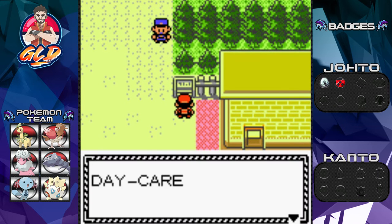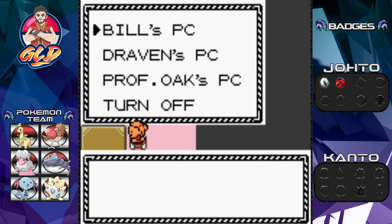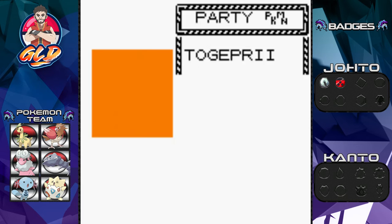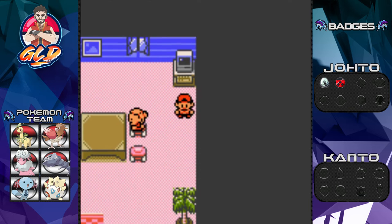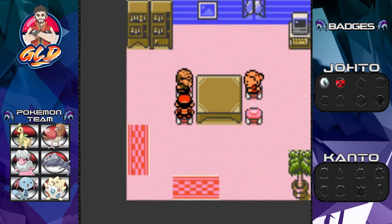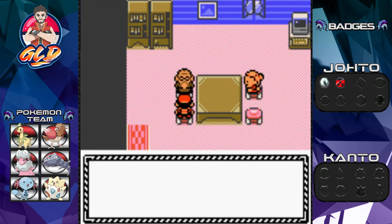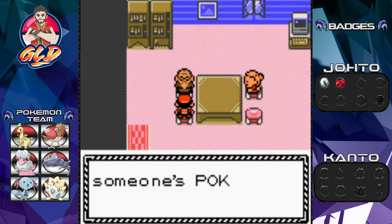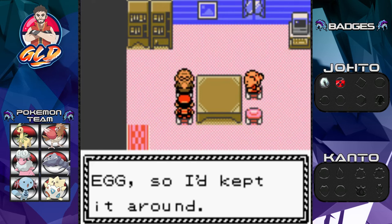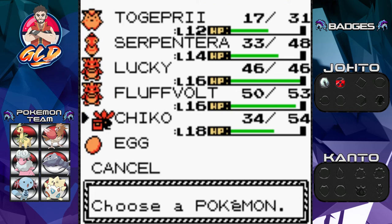Here we have the Pokémon Daycare — they'll raise your Pokémon for you and they have a PC. I'm going to deposit Paras since we've already gotten through the Ilex Forest. In Pokémon Crystal this place is special — not only can you breed Pokémon, but the Daycare Man has something for us. He found an egg while raising someone's Pokémon and the trainer didn't want it, so he kept it. And bam — we get ourselves an Odd Egg!